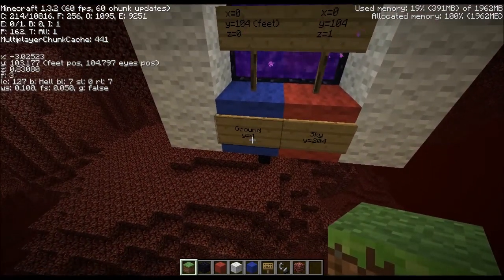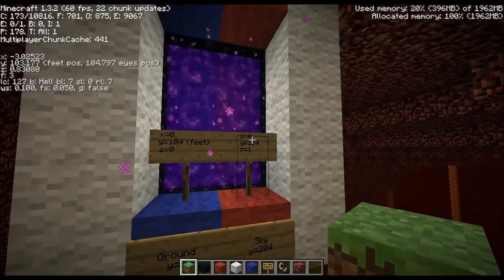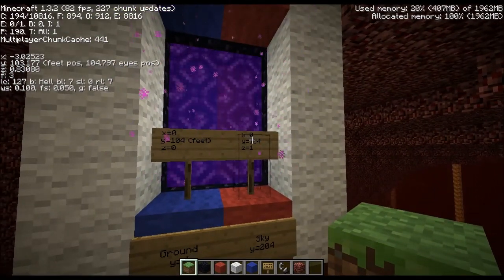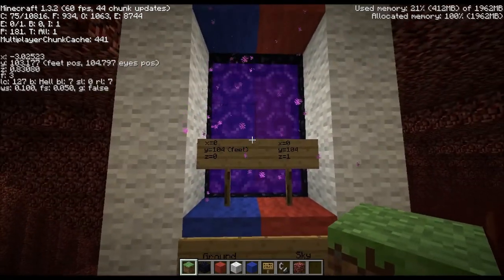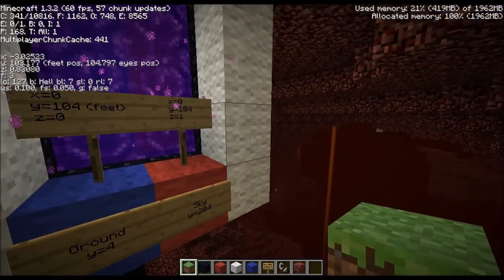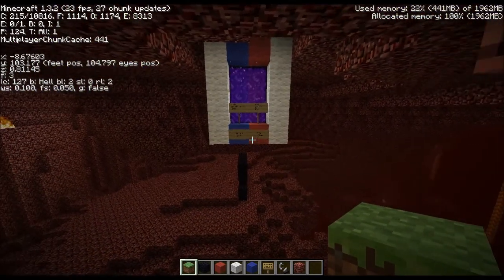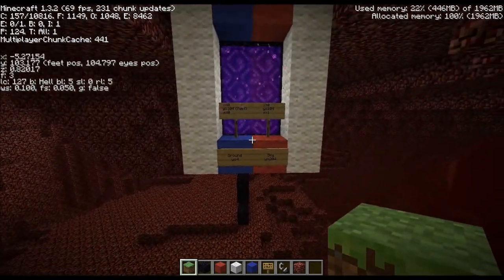So the ground is at y4, the sky is at y204. So I put this one right in the middle at y104. This portal is in the center vertically, and it's also in the center horizontally. You don't have to do it that way — this is just the simplistic way of showing how it works.